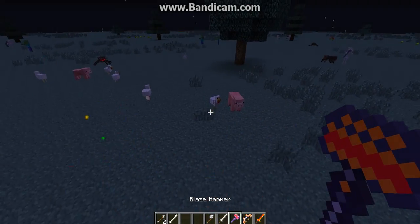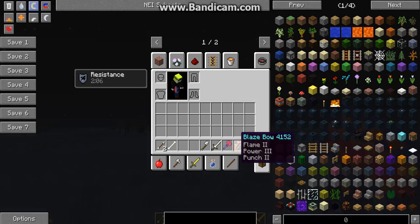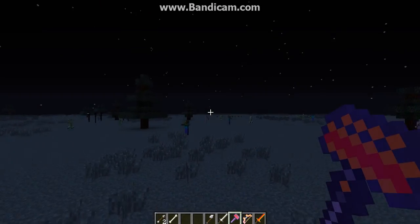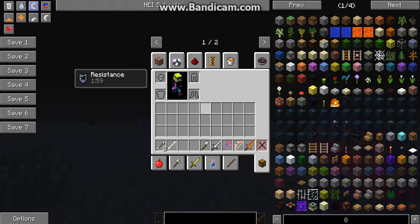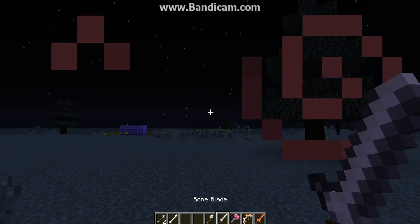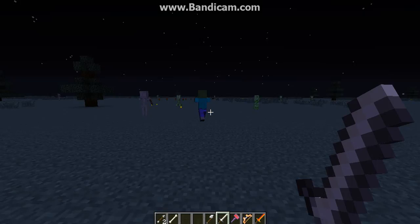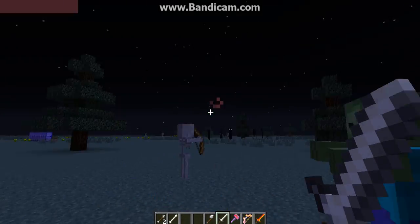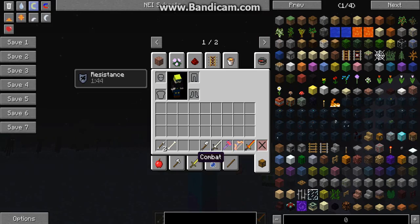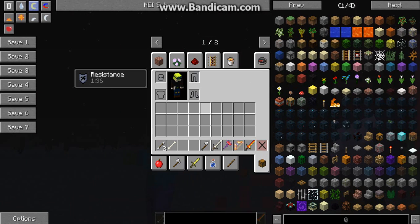Then you have the Blaze Hammer — this is really good. Look at this knockback, just look at this knockback! They fly through the air! Then the Blown Bone Blade, which you get from a mob — it does nine damage and gives some kind of potion effect. And the Iron Smacker is crafted from three iron blocks and two strings.